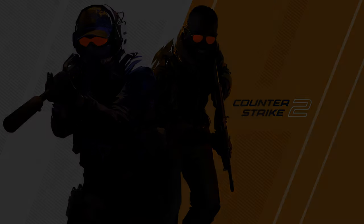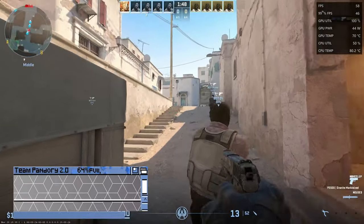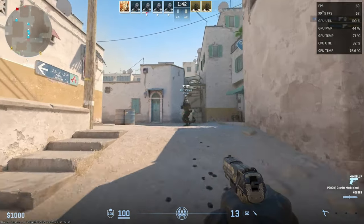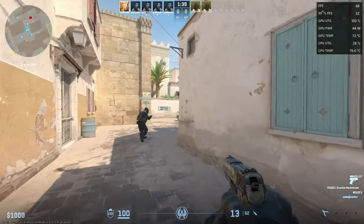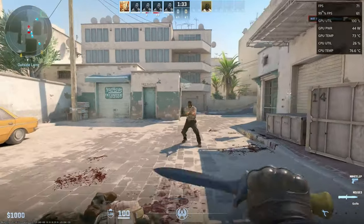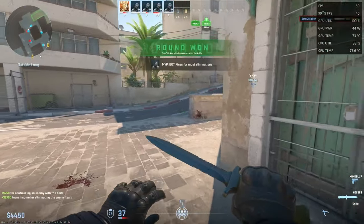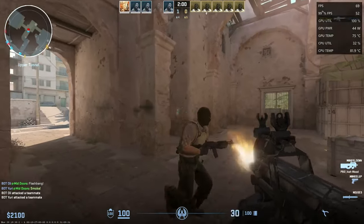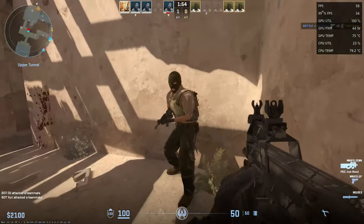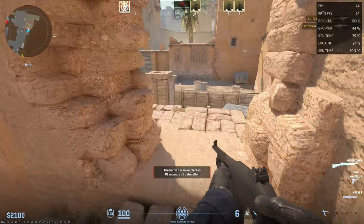Next up is Counter-Strike 2. Resolution set at 1080p, using high settings. Counter-Terrorists win! With these settings, we get around 60fps with slight dips, and we do have the option to lower them to speed things up if we need to.